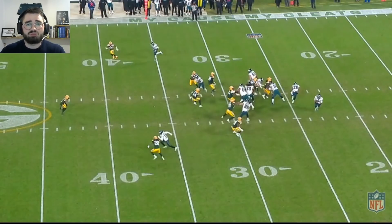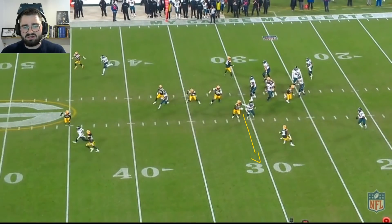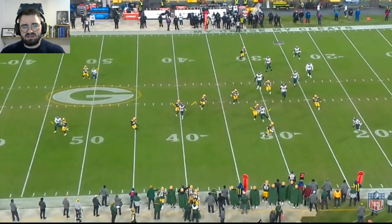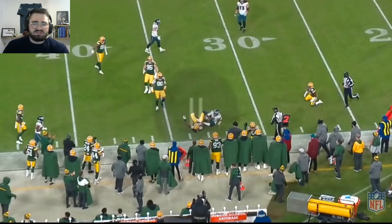The first play: Packers coming out running a man coverage scheme. Eagles are running the levels concept with crossers — Dallas Goddard as the underneath receiver, an intermediate crosser, and Jalen Rager doing a corner and post on the backside. As Jalen runs out, he scans the field, sees he's got no options, decides not to throw it, and tries to get some yards and live for the next play.